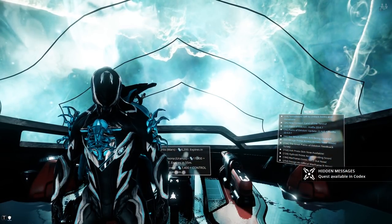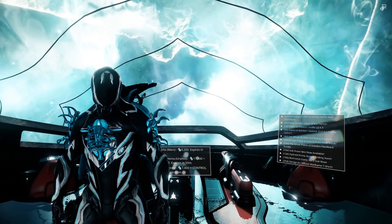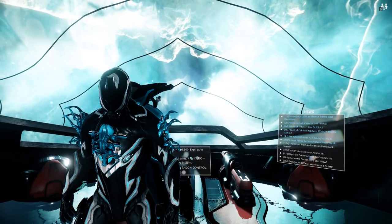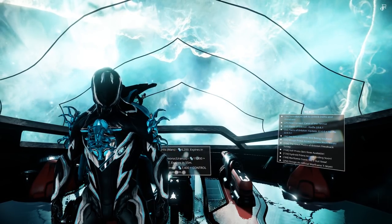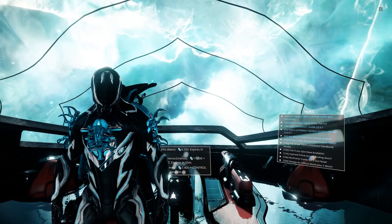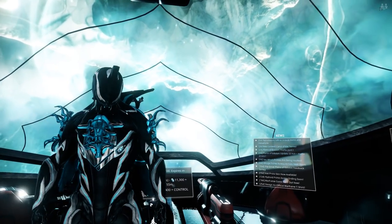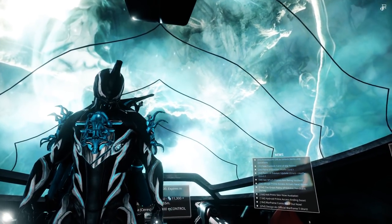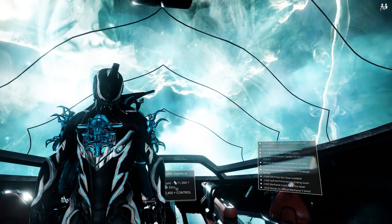Your next set of objectives is to get to Ceres and clear the planet. Then we're going to be working towards Jupiter — that's really where the game starts picking up big time. In the background, make sure you're picking up your Ayatan sculpture each week from Maru and start spending some time in the Void. Now that you have access to it, it's a really cool tile set, and just doing these farm runs I've done in the last 30-40 minutes, I've accumulated a lot of very valuable resources.